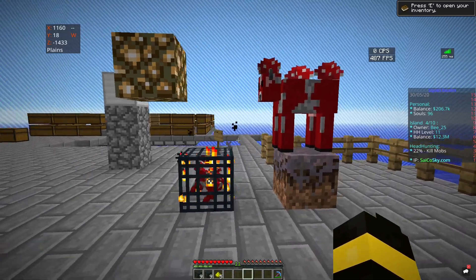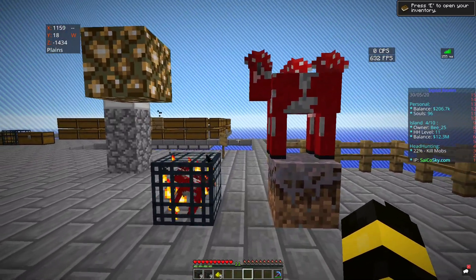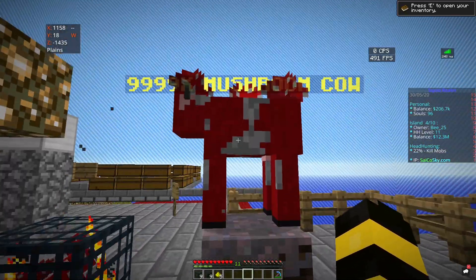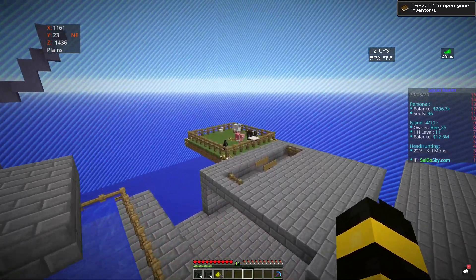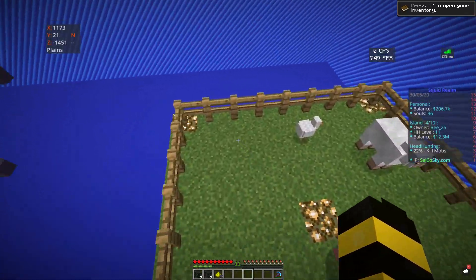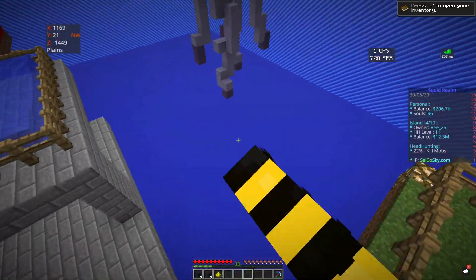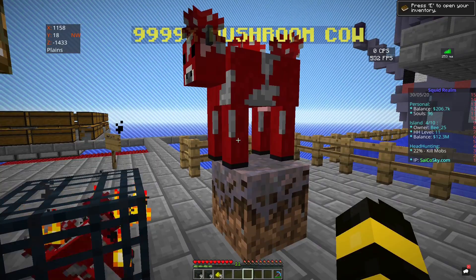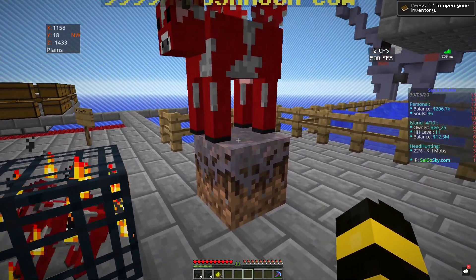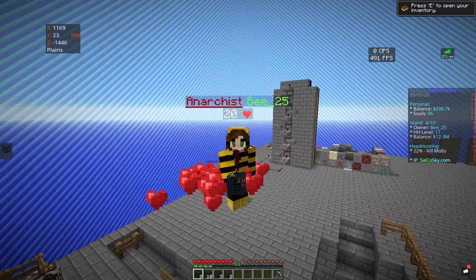The last basic spawner to speak about is mushrooms, and they are a little different from the rest because mushrooms have to spawn on mycelium, which is different from grass. If you want, you can put a small patch of mycelium on your platform, or make a whole separate place for them, but they will not spawn on normal grass — they have to spawn on mycelium.